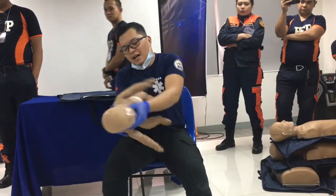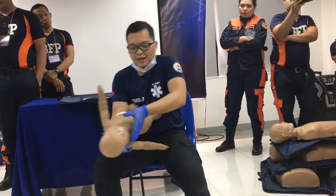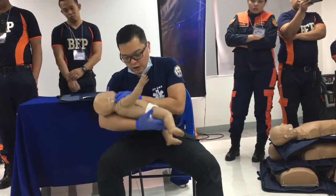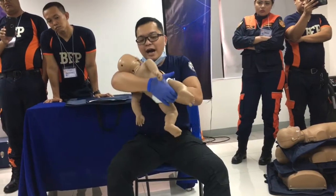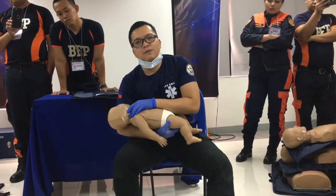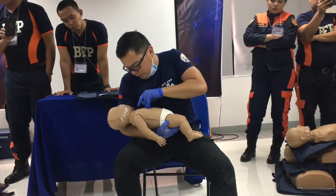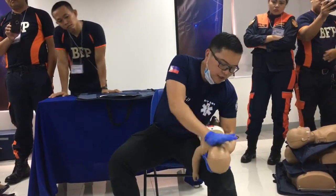Some people do it this way — that's okay, but you may not have enough strength. So it's better if you do the football hold, though you can still do the other option. As long as it serves the purpose. Your hand is at the baby's bottom and your forearm serves as a flat surface for the baby. Then you will do 5 chest thrusts: 1, 2, 3, 4, 5.